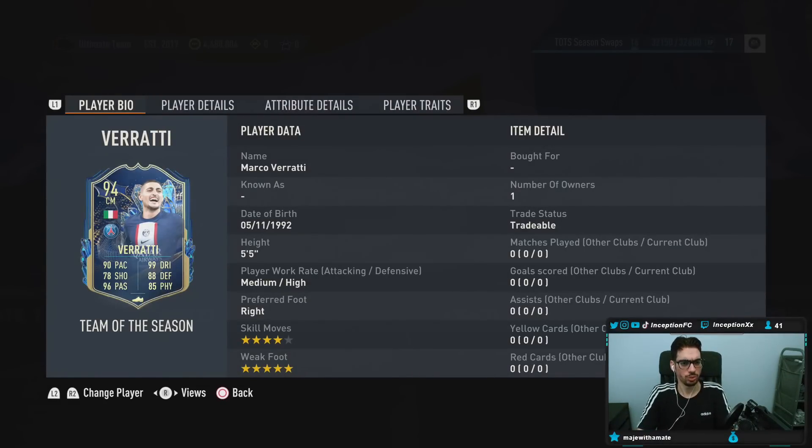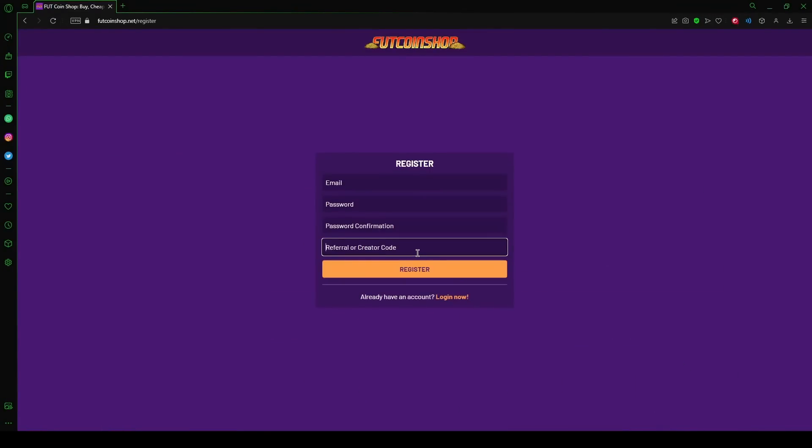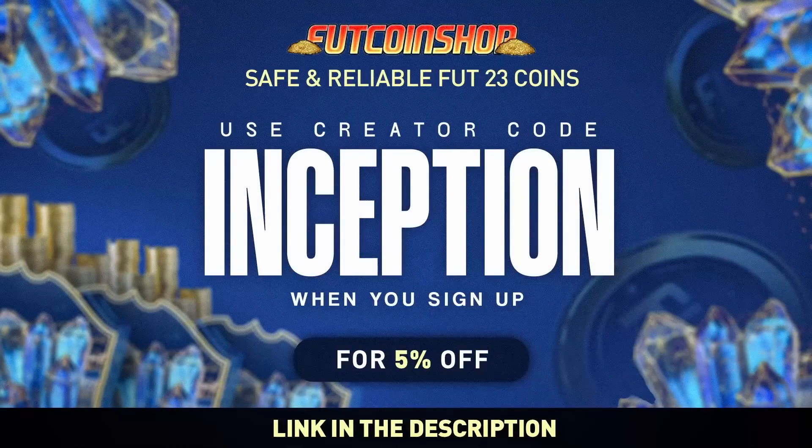Hey guys, what's going on? Inception here and welcome to another video. Today we have the Team of the Season Verratti to check out. If you are looking into buying cheap and safe FIFA coins, look no further than footcoinshop.net. They have the fastest service, an incredible loyalty reward system, and the best prices around. Use my creator code 'inception' when you sign up and get a five percent discount with your order.